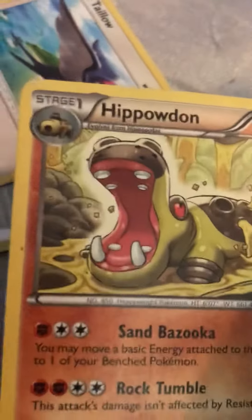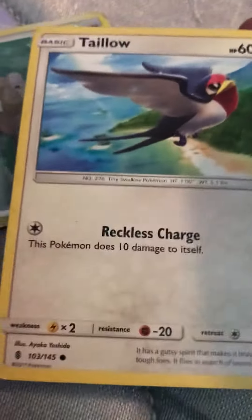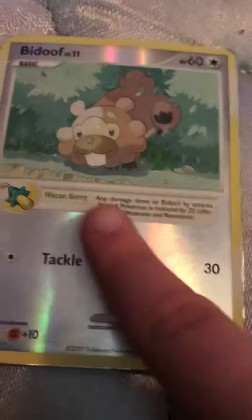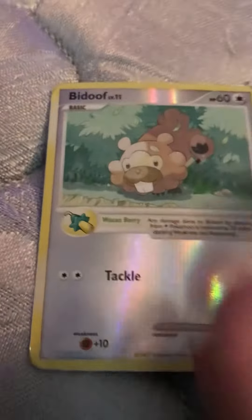A Houndoom, like the one that Sierra has in Pokémon Go. A Terrakion — a very bad Pokémon because it does 10 damage to itself. And it's also a Bidoof level 11. It looks like it's a Shiny card because the card looks Shiny because of the color. Here we go. Thank you.